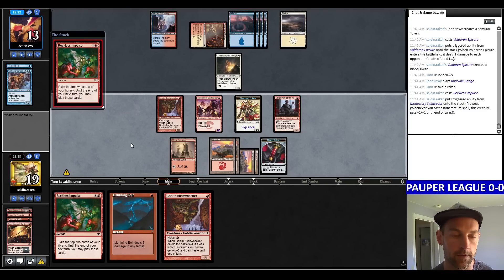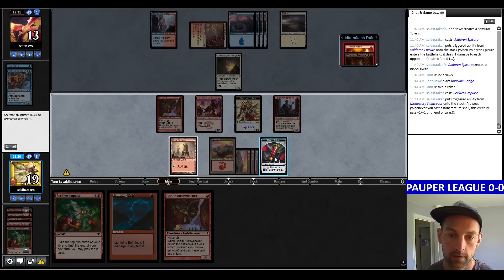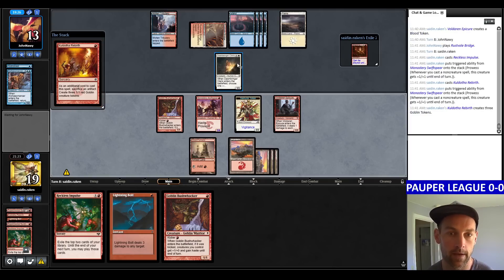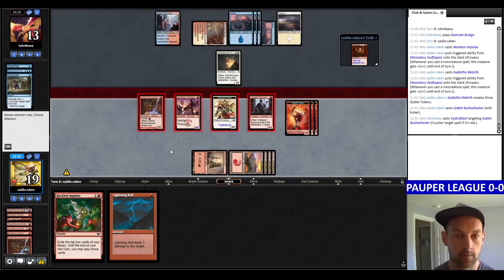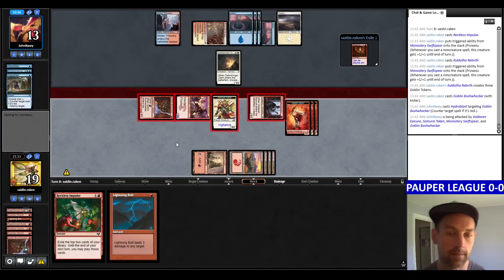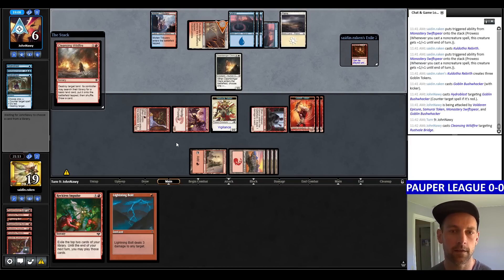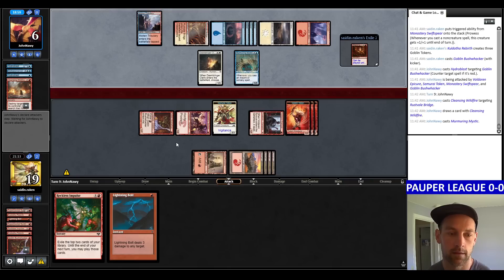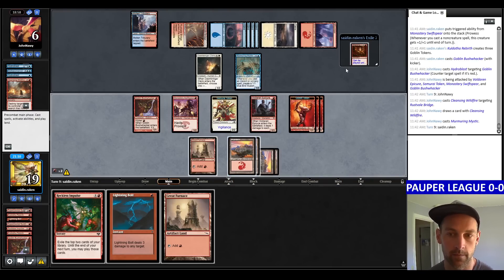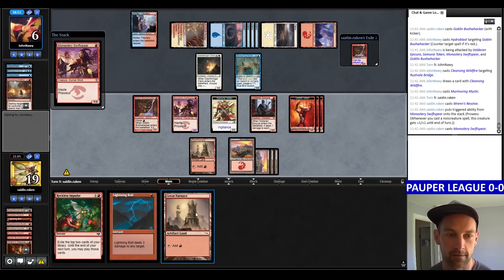Reckless Impulse — looking for a second bolt. Now we're going to Rebirth the blood token. Going to Bushwhacker — they have a Hydroblast. That pushes more damage. I'll pass. My last card was a Hydroblast, so they would have been able to counter the Lightning Bolt regardless. I should have probably bolted a Cleric. They're at 6 life — they're dead on board. They play Murmuring Mystic but they're just very, very dead. Swift Spear — they conceded. They were dead on board just with Swift Spear.